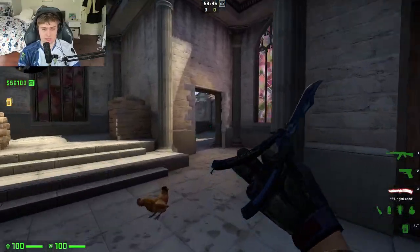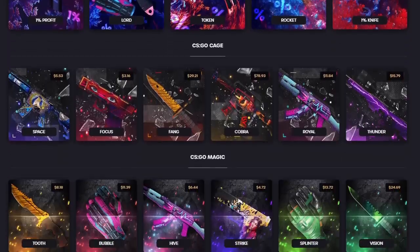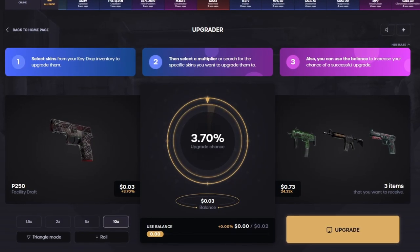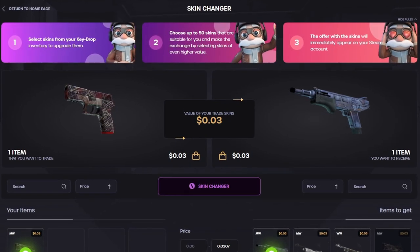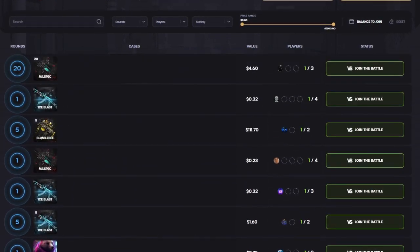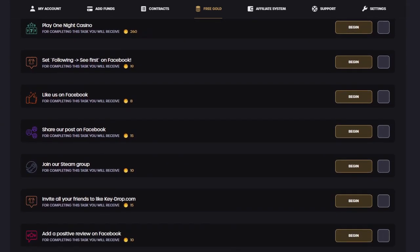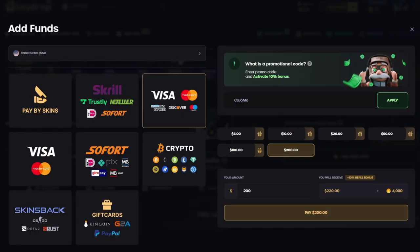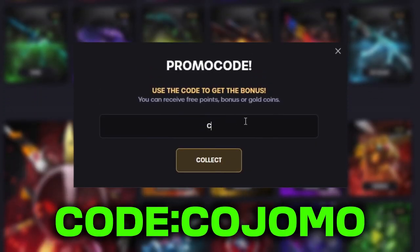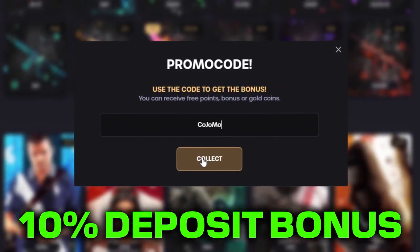Before we get into the video, I have a message from the sponsor of today's vid. This video is brought to you by Keydrop. On Keydrop you can open up a variety of cases that contain very cool drops. If you do not like what you unbox, they also have an upgrader mode that gives you a chance to win a better skin, or you can use their skin changer mode. They even have case battles where you can test your luck by opening custom cases against an opponent. There are also tasks you can do to get free gold, which allows you to open up free cases. They have deposit methods including credit cards, crypto, and even CSGO skins. If you use my promo code KOJOMO you get a free 50 cents and a 10% bonus on your deposit.